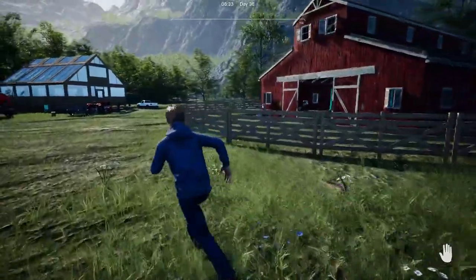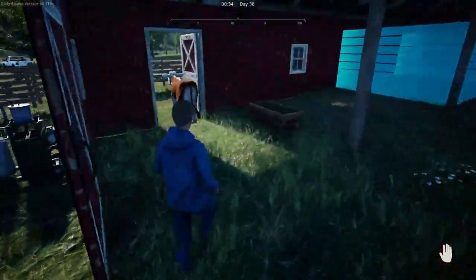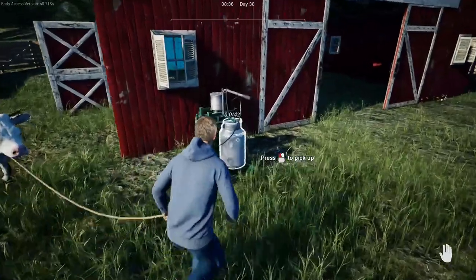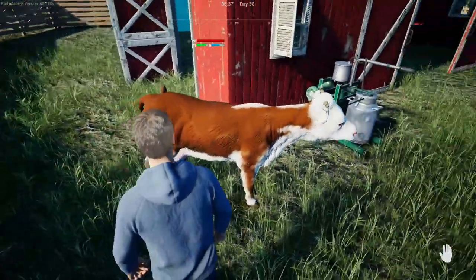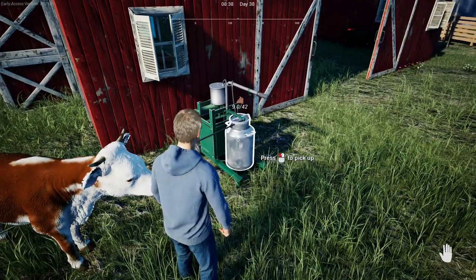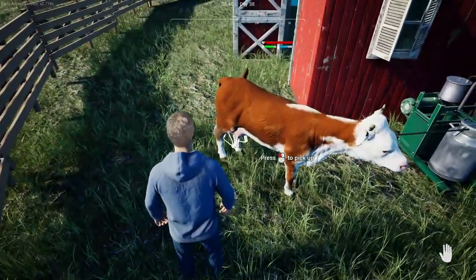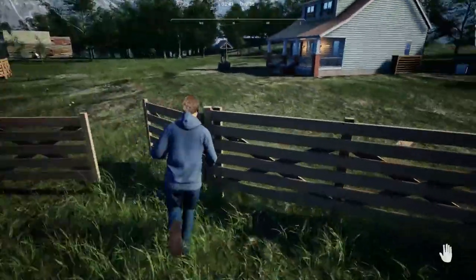First thing we're going to do is maybe milk Daisy - I might get a second cow today as well. Here she is. I've been putting milk in the burgers where possible so let's grab the milking machine. I've realized we can milk her nearly twice a day - you get about 14 out of her, about 25 or so all together. That would be handy for sausages later.